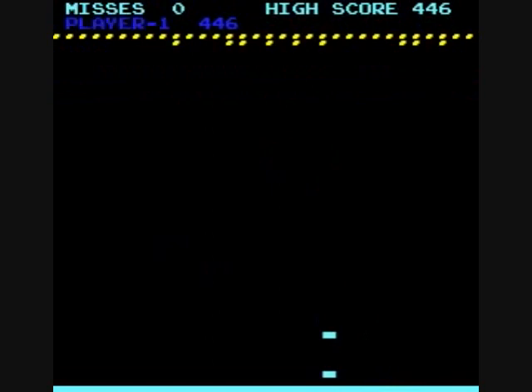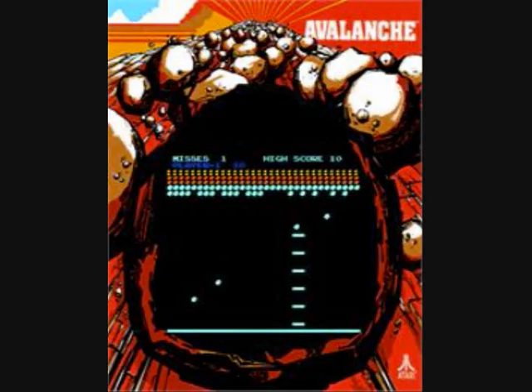You get bumped up to two points the second time around, and there's the extra miss. But that was Avalanche by Atari in 1978 — black and white with a color overlay, like I said. And it's like the later Kaboom. Well, this is Crazy Climber 80, thanks for watching. Hope you have a good week, and I will see you later with another video. Bye, folks.